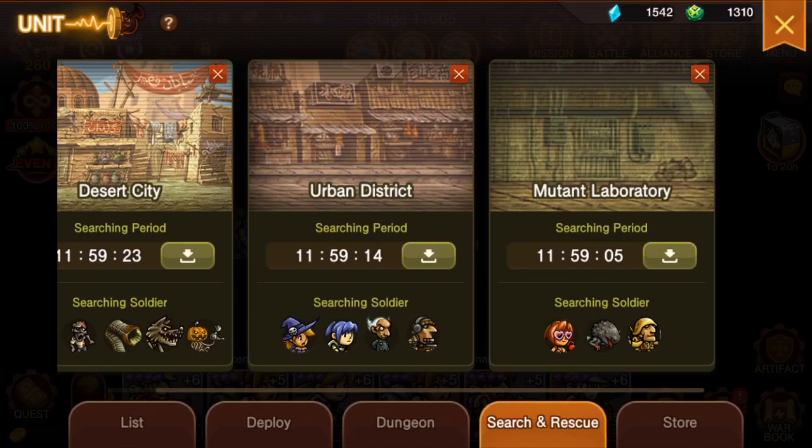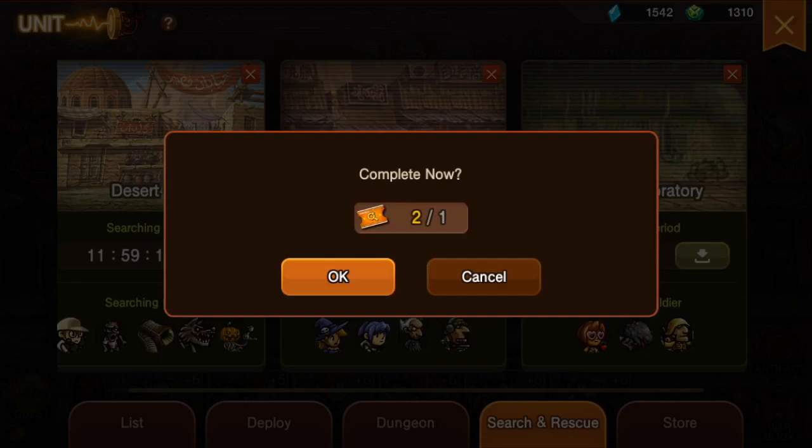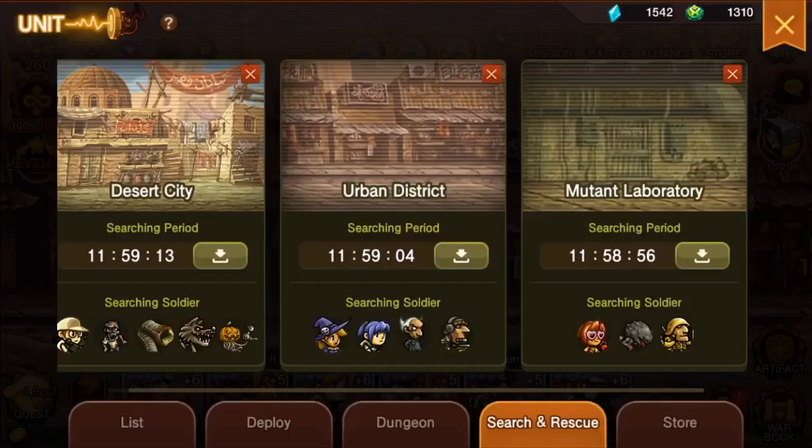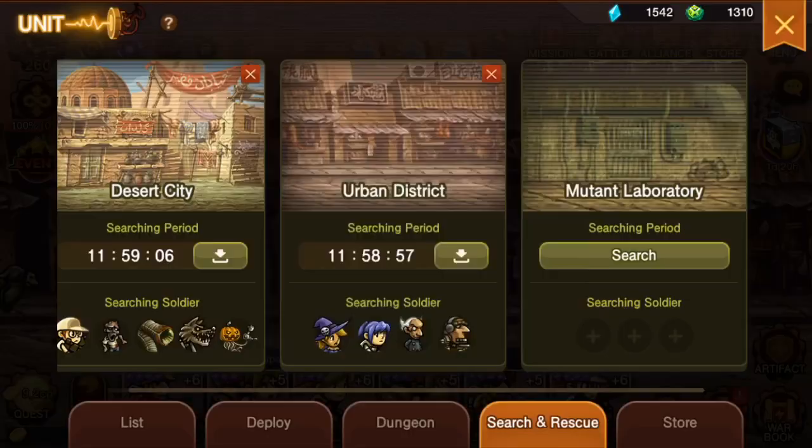I'm also farming the Ring Mecha artifact just to get the attack pattern. Also, we were gifted tickets, and these tickets can automatically unlock everything — it just creates a skip button. You don't need to wait 12 hours; this works for all timing and will only consume one ticket.